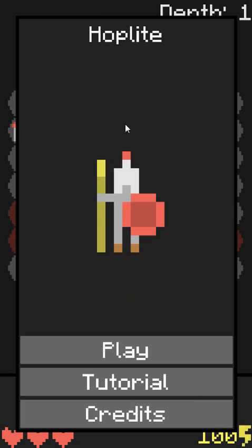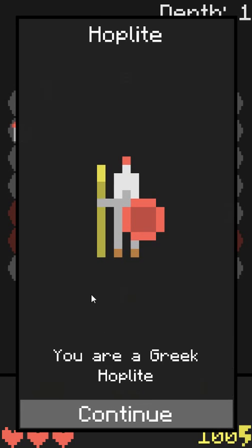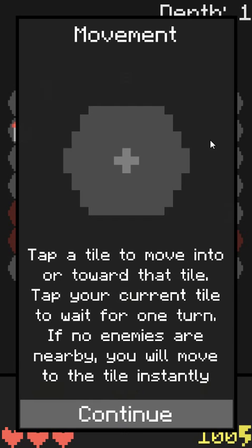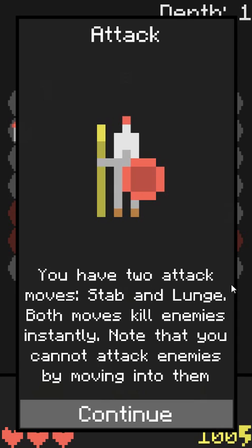You are a Greek Hoplite sent into the underworld on a perilous quest to recover the Fleece of Yendor. The Oracle has seen the fleece at depth 16 — very kind of you, Oracle. To move into or toward a tile, tap it. Tap your current tile to wait a turn. If no enemies are nearby, you will move to the tile instantly.